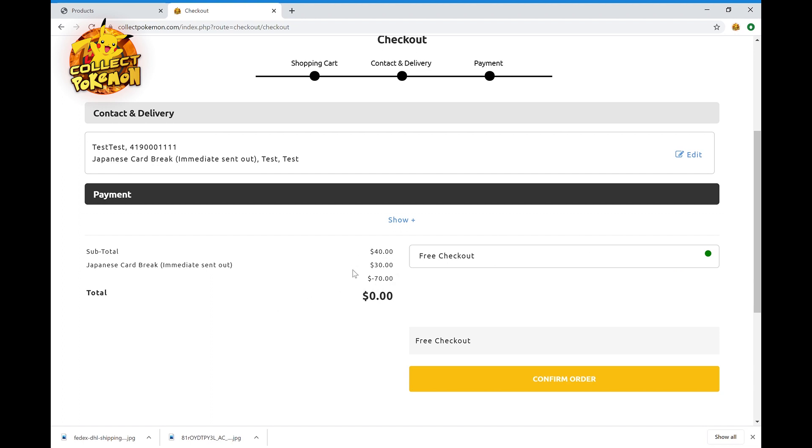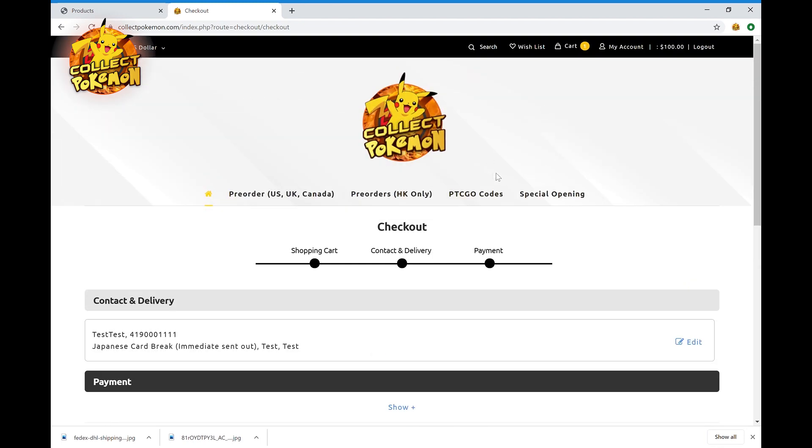You should see a PayPal option and a PayMe option. PayMe is for locals — you won't have access to that — so PayPal is the one you want. Pay via PayPal, make sure the shipping address is correct, and voila, you've bought yourself a slot for this break. Remember, the $20 break covers four different boxes — not just one or two — so we break four boxes for just $20 per slot.